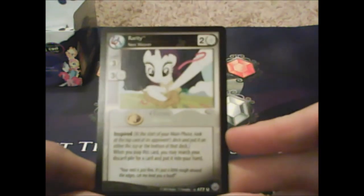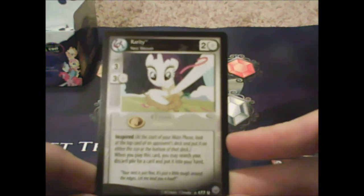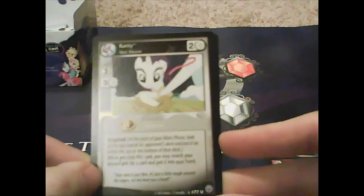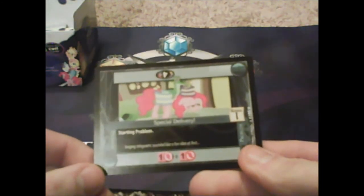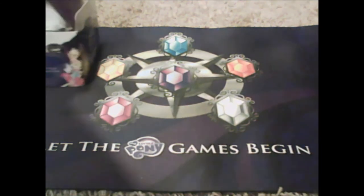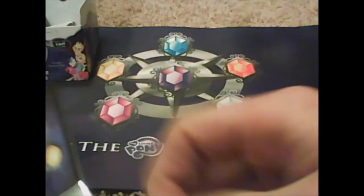Nest Weaver: 'when you play this card you may search your discard pile for a card.' She searches your discard — dang! Watch out for those. Special Delivery! And Gummy Riding Pinkie Wearing Cake — if you ever get to duel me in any format, you start with that card, please.